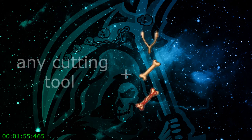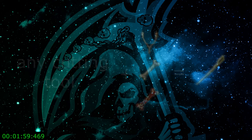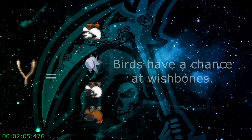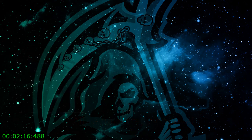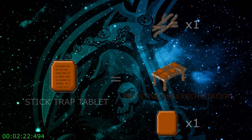You can get a bone needle, once you have that tablet, with any cutting tool plus any bone. You can get wishing bones from birds — they have a chance to drop when butchered. You can get birds with the stick trap tablet, the hunting magazine, or hunting; all require a level two trap. The stick trap tablet equals the research bench plus one clay tablet plus one twig.